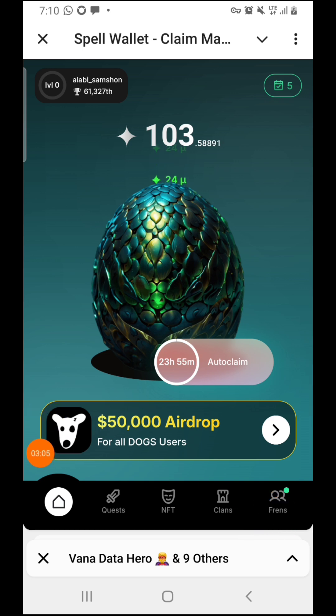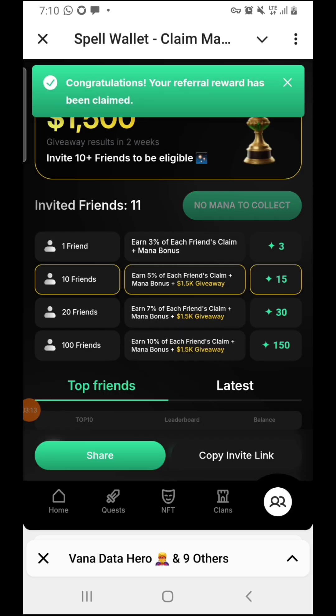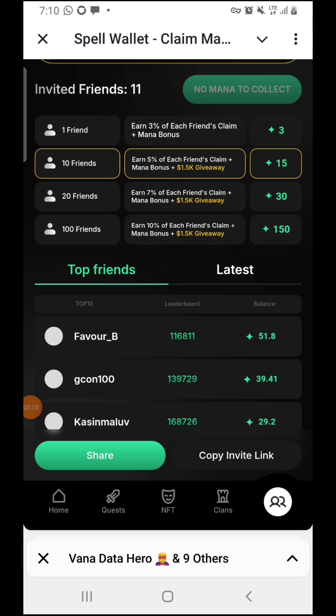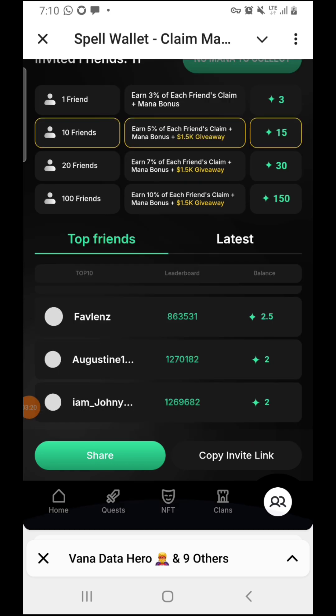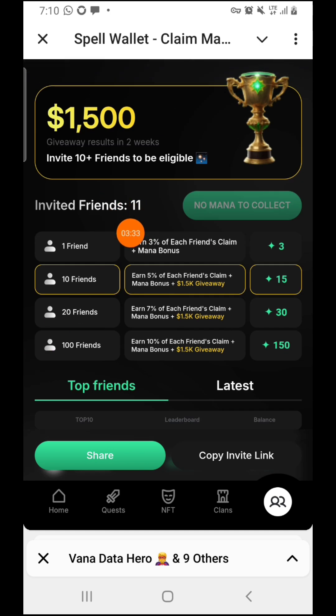You can also come over to the 'Invite Friends' section. Once I claim, as you can see — congratulations — I've already claimed one Spell token right now. If you want to share it with your friends, come over here and copy the invitation link, then post it to your friends for them to join. Here you can see all your referrals. Invite 10 or more to be eligible, and as you can see they've given you one thousand five hundred dollars for it.